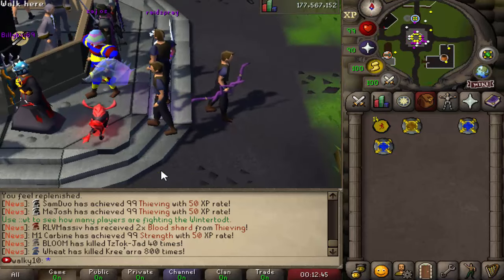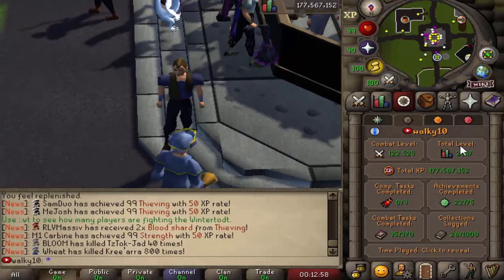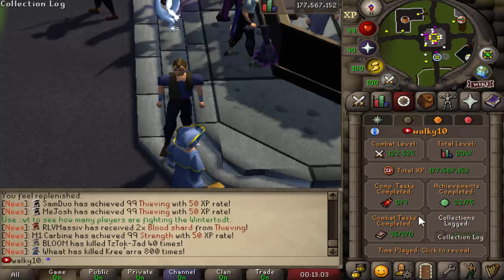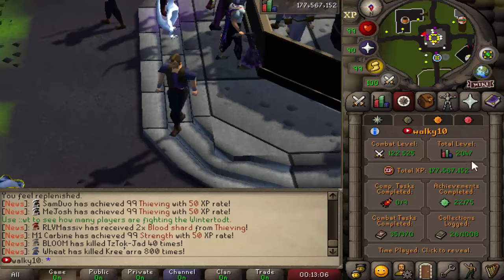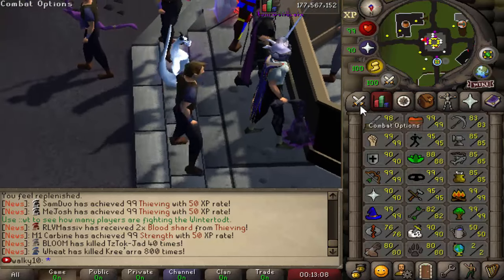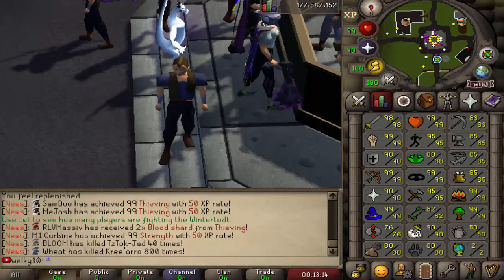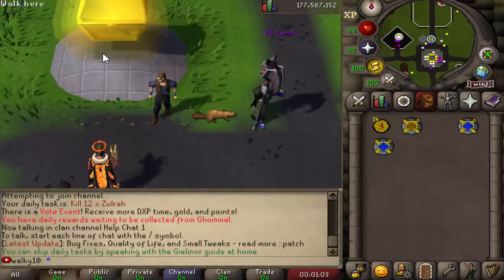With that said, let's get right into the grind. Small recap of the previous episodes: we've reached over 2,000 total level, we've started grinding achievements, and the collection log is not looking too bad either. Combat skills we haven't touched too much yet, but today we're going to do a mix of pretty much everything. The big goal is getting closer to the max cape — we've got a couple of 99s out of the way and lots of 85s. Let's go vote!